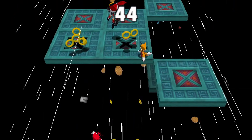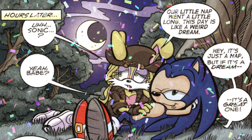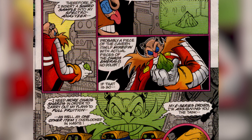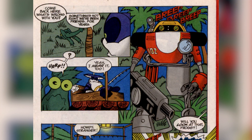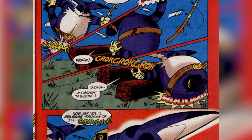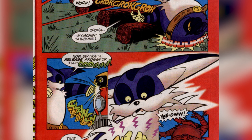There's also the other source of media I want to talk about: the Archie comics. A lot of the events in the Archie comic mirror the games with some minor differences. Gamma is created along with the other E-100 units using Flickies to power them. The robots compete to track down Froggy, but Gamma is victorious — though he knocks out Big the Cat in Cat Country to capture Froggy from him, which is a funny little detail.